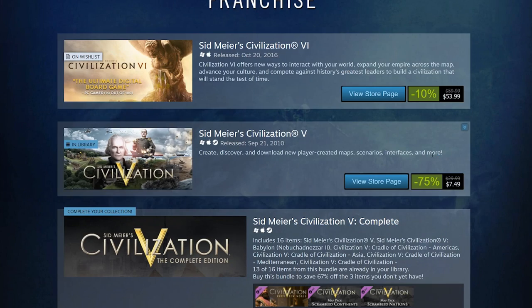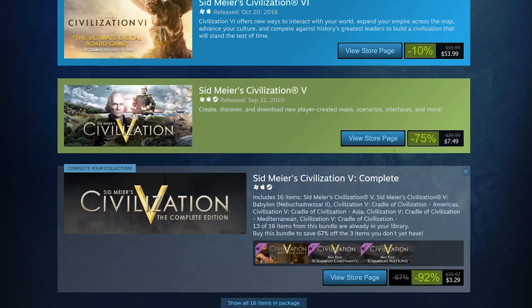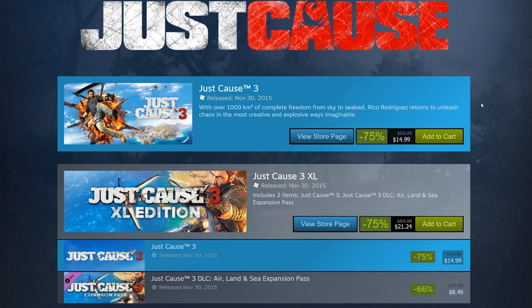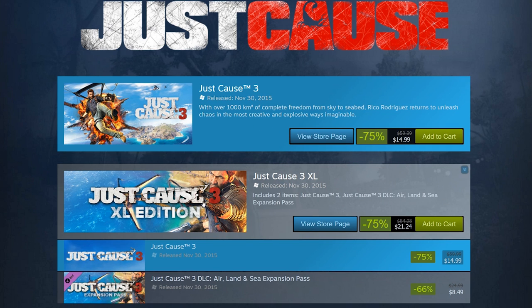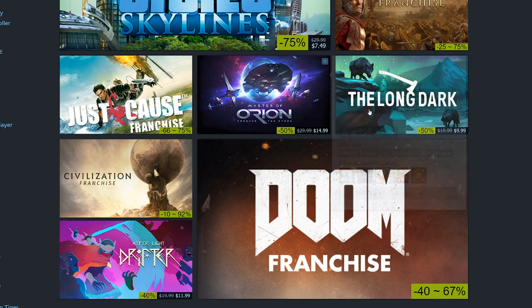Civilization 5 is $7.50 — that's decent but not great; I would have thought it'd drop to $5 since Civilization 6 is out. Civilization 5 is a great game though. Just Cause 3 is $15 — I'm probably going to buy this one. I was hoping the XL edition would go lower, but it's still about $21. Just Cause 3 is a game I've wanted for quite a long time.